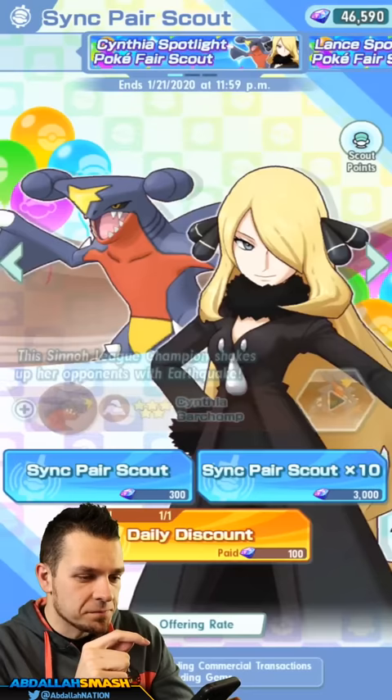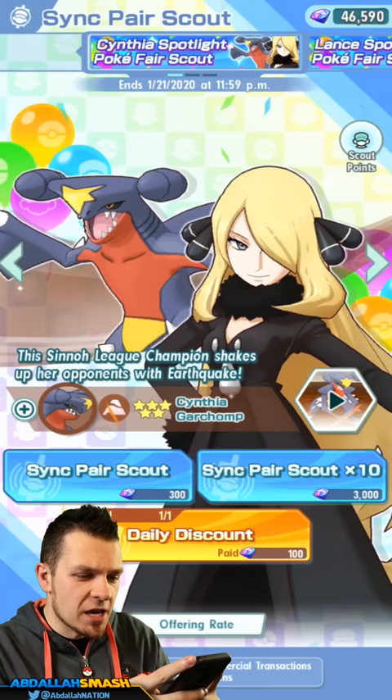Click on News, then go over to Shop, click on a Sync Pair Scout, and you're gonna see Cynthia right over here. It's gonna be pretty epic.